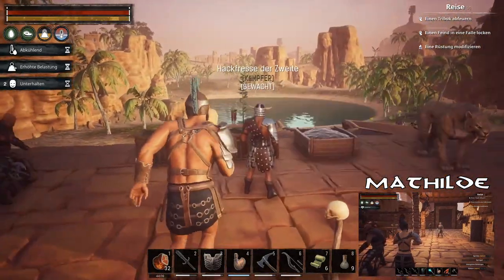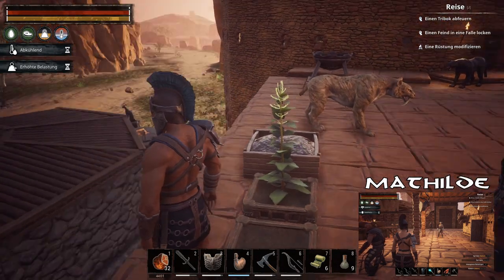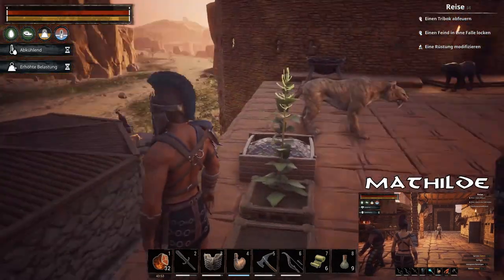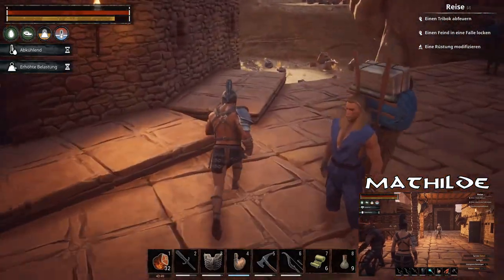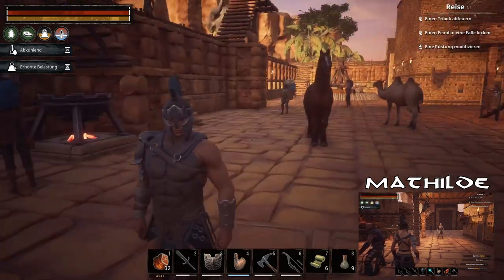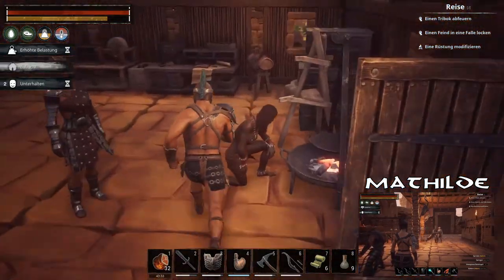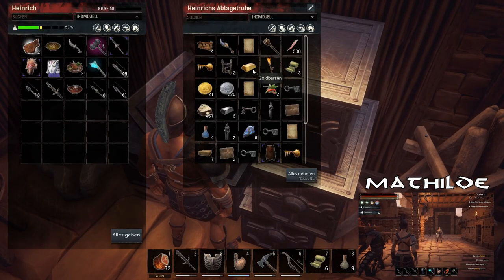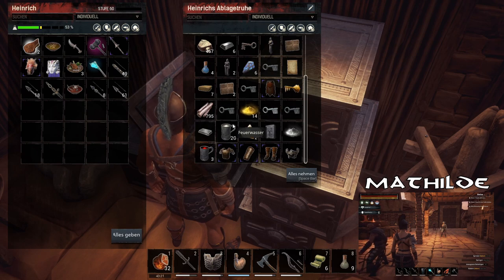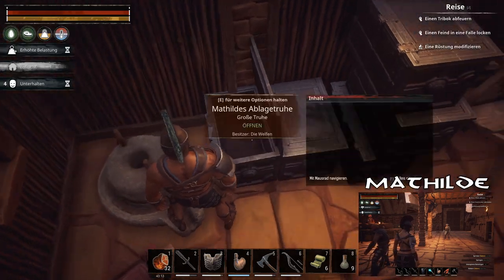Ich würde auf jeden Fall sagen, dass ich in dieser Runde erstmal Goldtauchen gehen werde. Du könntest dir überlegen, ob du mitkommst oder ob du den zweiten Pferch bauen möchtest. Wenn ich sowieso schon im Dschungel bin, um Gold zu holen, würde ich auch noch bei den Bestienmeistern vorbeischauen, um dir eine Atemmaske zu holen. Brauchen wir ein zweites Ding? Du hast dich da schon ein, zwei Mal an meinem Gold bedient.